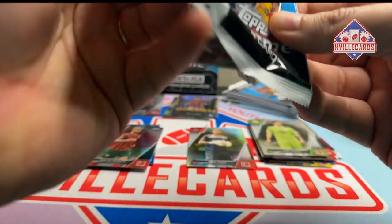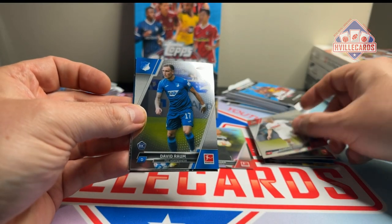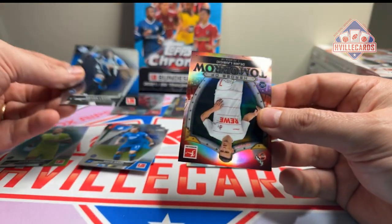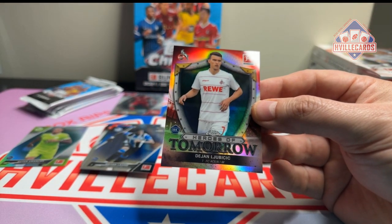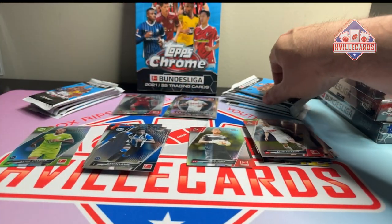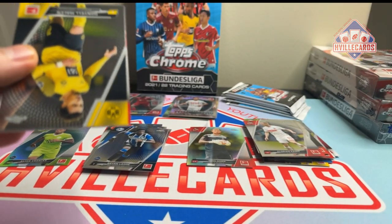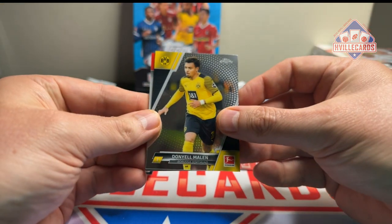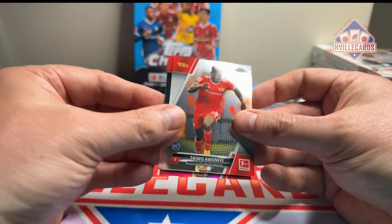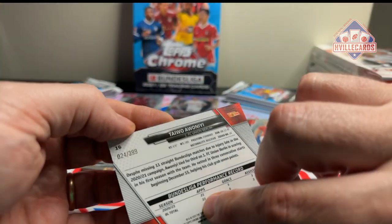Next pack: Florian Kainz, David Raum — I like David Raum — Brian Brobbey, and a Heroes of Tomorrow Lovro Majer. Then next pack: did any of you watch the Bundesliga? I got the ESPN package just so I could watch. Danielle Malen, Taiwo Awoniyi, Lucas Hola, and that guy as a refractor out of 399.